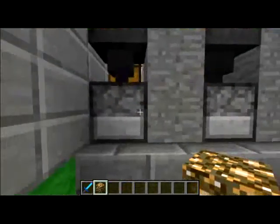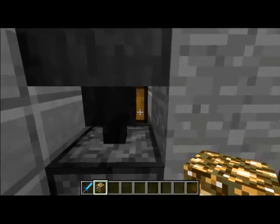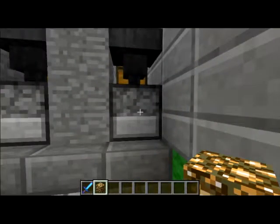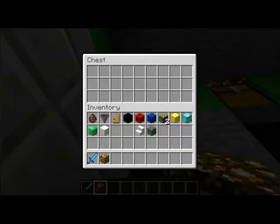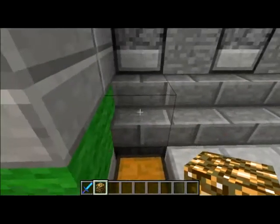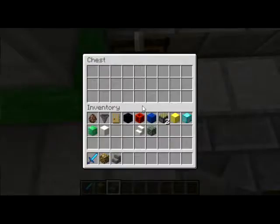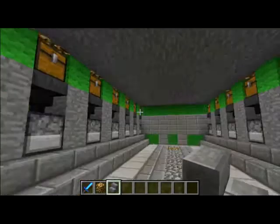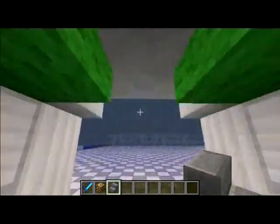This room right here is an auto smelting room. The idea is back there is an area where I'm going to put some blaze rods to constantly fuel these furnaces. Up here I'll put whatever I want smelted — the hopper will bring it down, cook it right in here, then there is another hopper below sending it into a chest for me to collect. The only downside is I don't get the experience from the cooked items, but it's kind of worth it because it's a little more automatic.